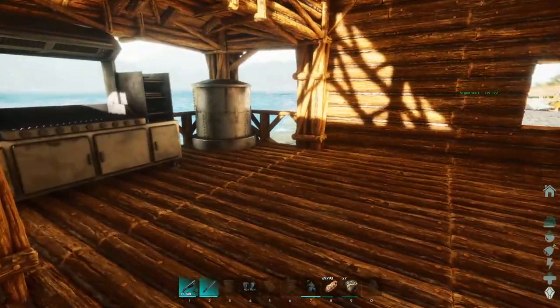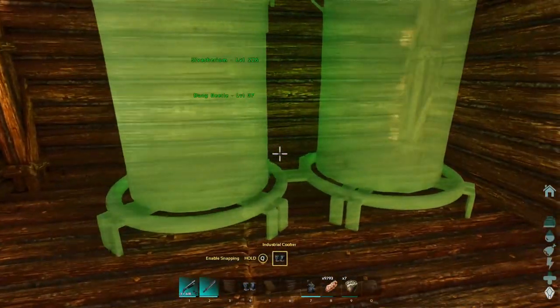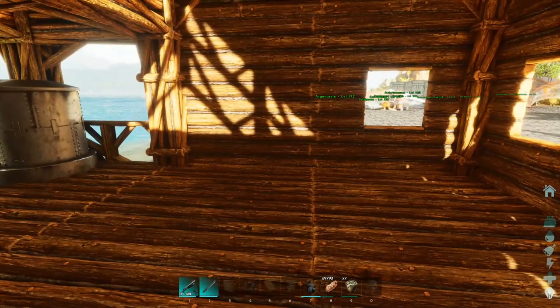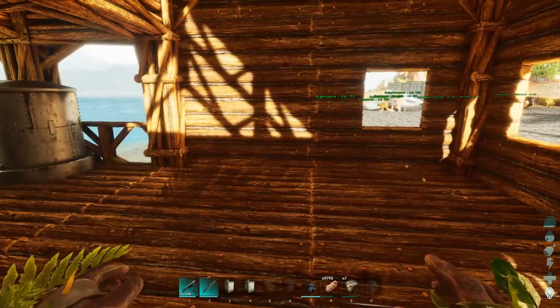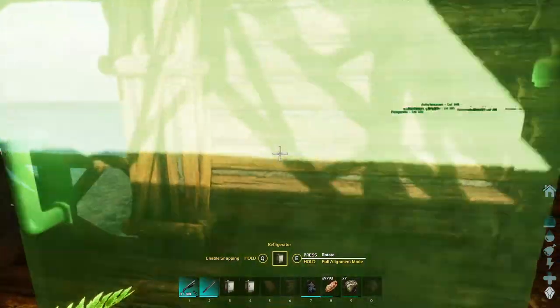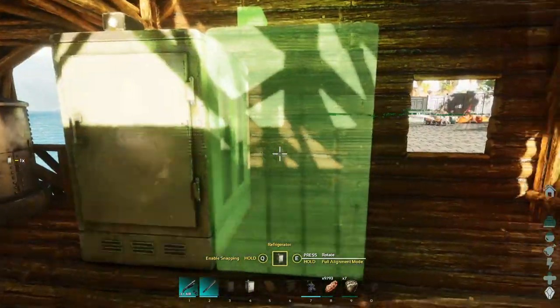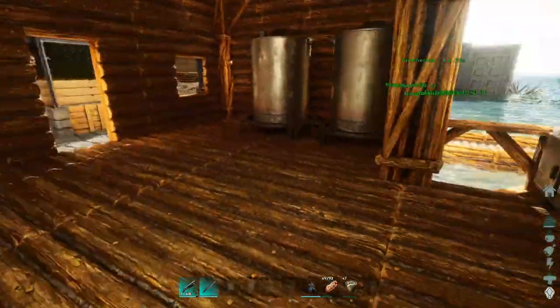I don't know what else we need to go grab — mostly it's the egg farm I need to build. That's what I need to work on. That stuff's still over there, I have to get more cryopods to transfer over all my egg guys, which I should probably go do. We could go do that today — you know what, that's what we'll do next, we'll just go transport all those guys over.